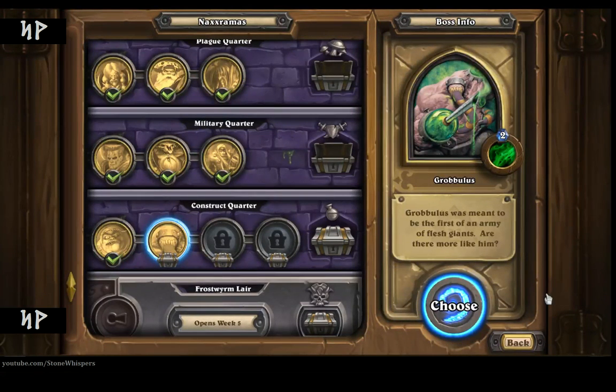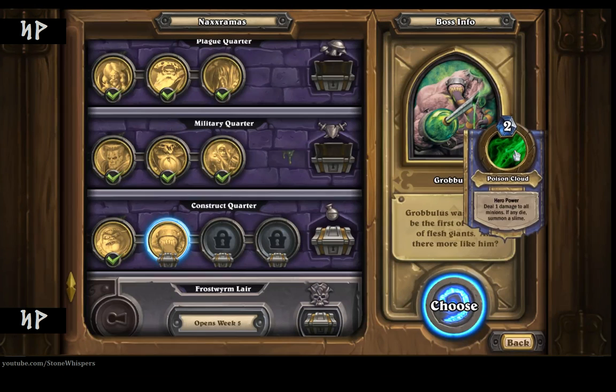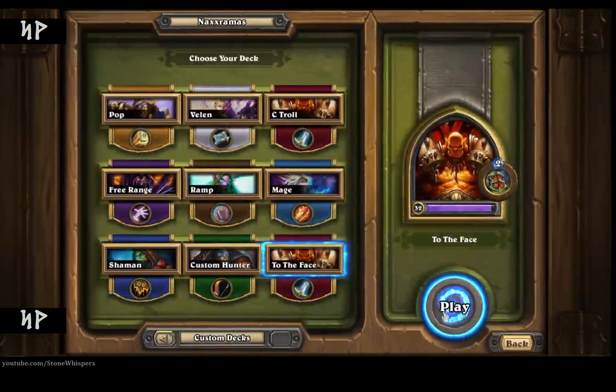Welcome back again to Naxxramas. Once again, this is the Stone Whisperer Riff, Episode 2 of our Naxxramas Construct Quarter adventure. Today we will be facing the Flesh Giant Grobbulus. You can see a little picture of him up here with a horrible looking syringe. He has the ability Poison Cloud, which deals 1 damage to all minions. If any of them die, it will summon a slime.